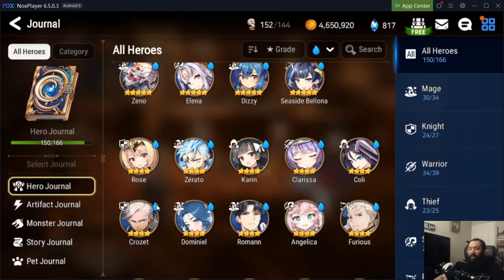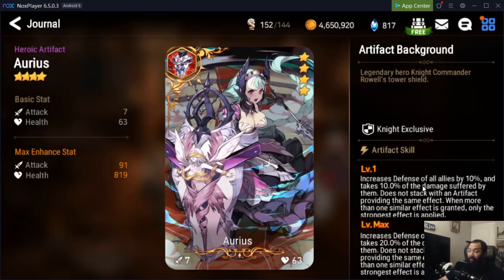The reason I recommend sticking to a knight is because it gives you the opportunity to use the Aureus artifact, which increases the defense of all your allies by 10%. That's going to allow you to take more damage and make your life a lot easier as you go through the game. Also, 10% of the damage suffered by all your allies — especially when the Wyvern attacks your other allies from floor 1 to 10 — is going to allow you to keep your team alive more consistently.